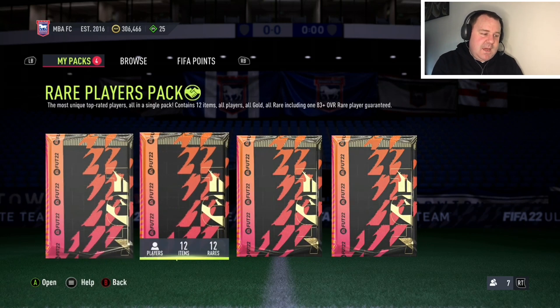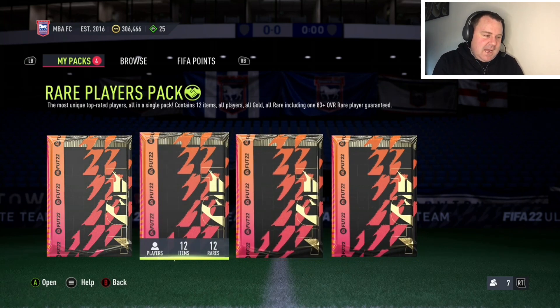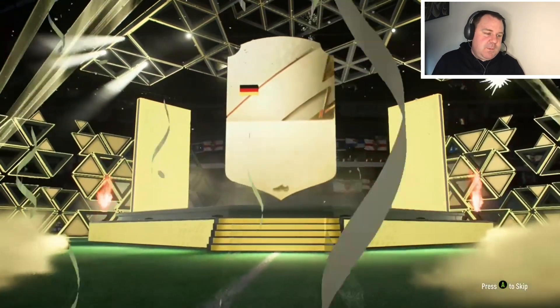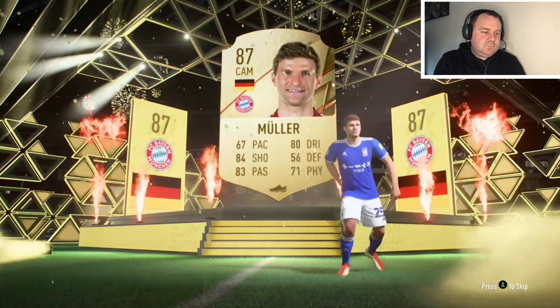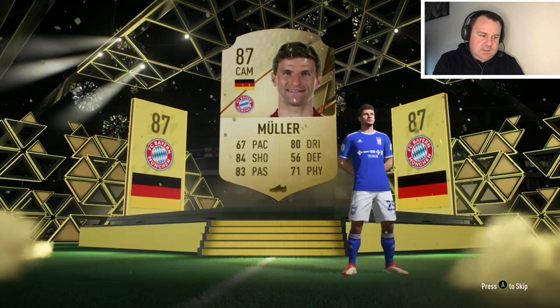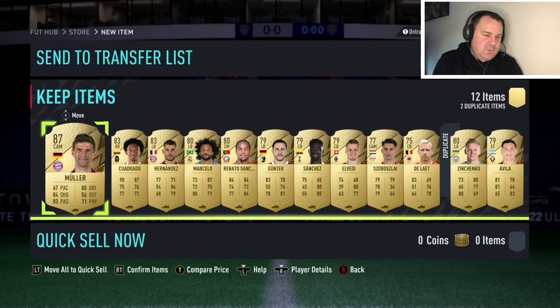We've got three rare players packs so we have 66 rare players coming up — there's got to be some good stuff in here. The first one is untradeable, we've just pressed the button and we get a walkout — German CAM Muller! At least we're getting some walkouts, still yet to hit one of those bangers. Both walkouts so far have been untradeable as well.